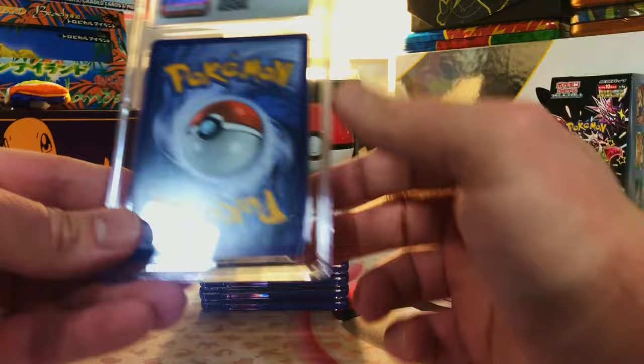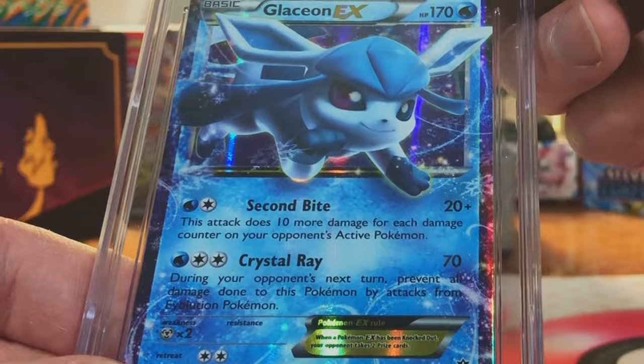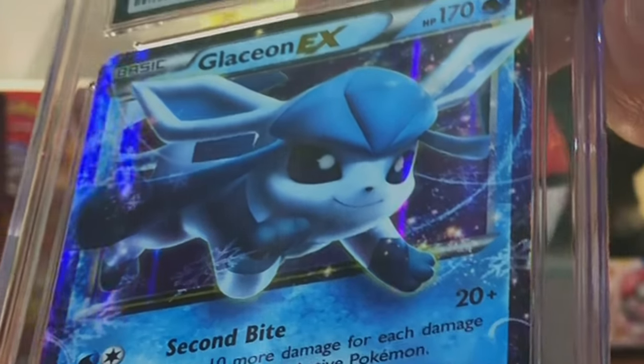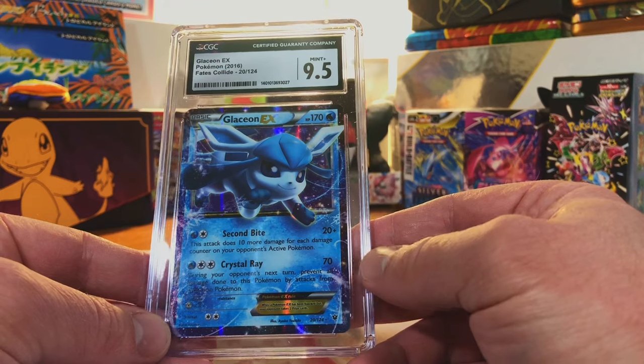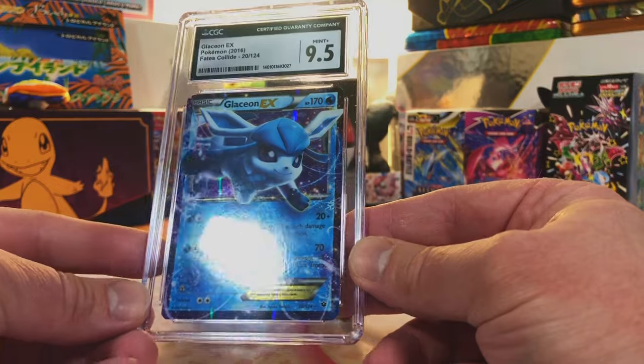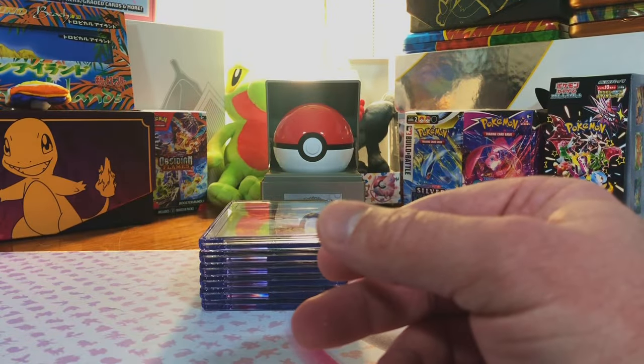We're nearing the end here. Centering is off on the Glaceon EX from Fates Collide — centering is good, there's some scratching. I'm going to guess 8, 8.5. That's way better than I thought it would do when I first sent it in.